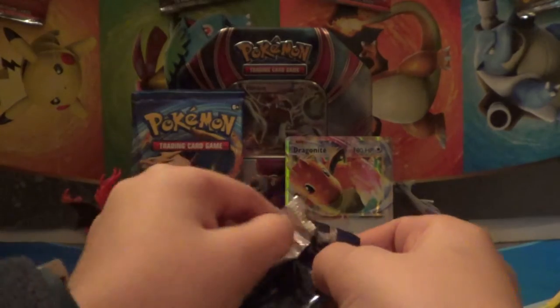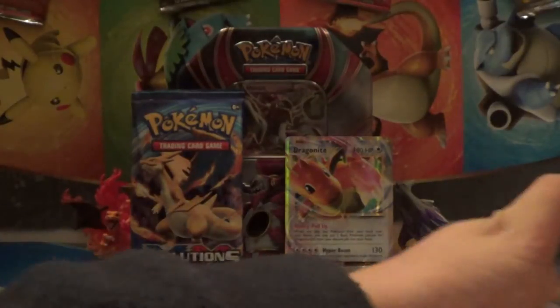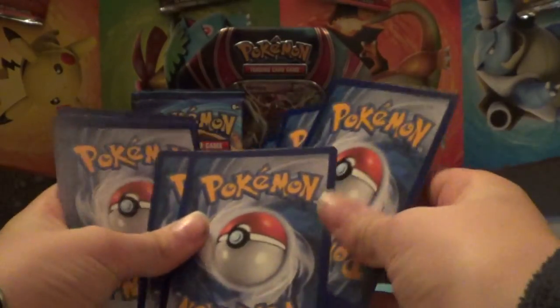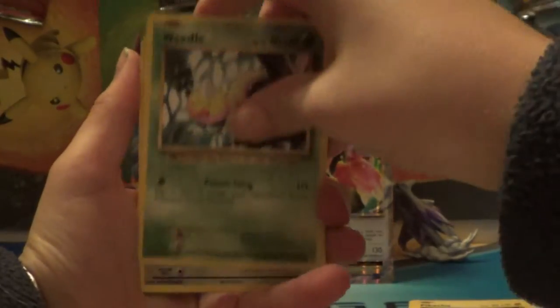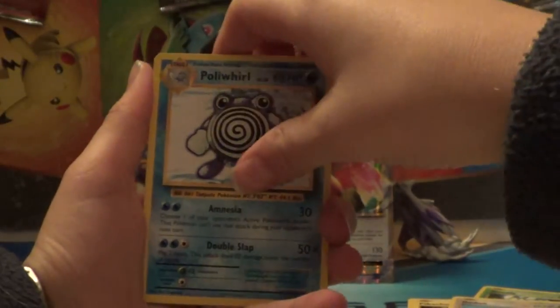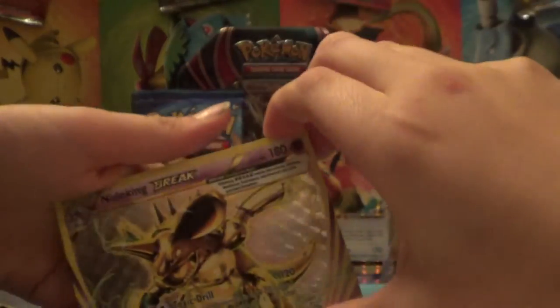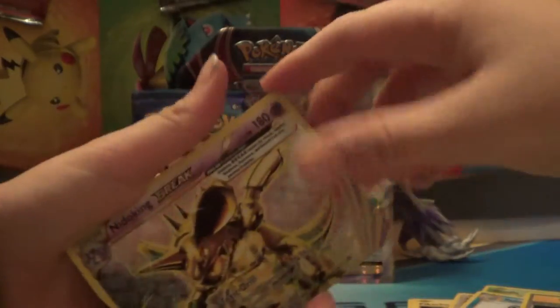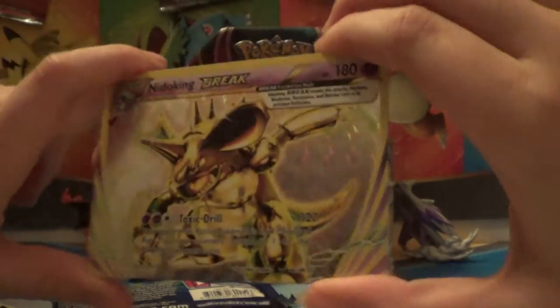So now we have a Venusaur Pack, so we can get some good pulls from that too. I'm going to do the three from the back. Magnemite, Pikachu, Machop, Weedle, Doduo, Pidgeot, Spirit Link - collecting Spirit Link's nice. We have a Poliwhirl, we have a full art, a holo is a Nidoking Break - getting really good luck. And a rare is a Furfetch'd, two out of three packs.